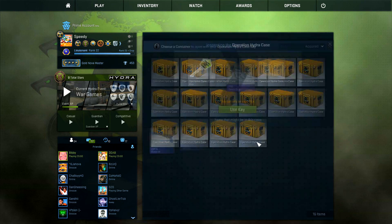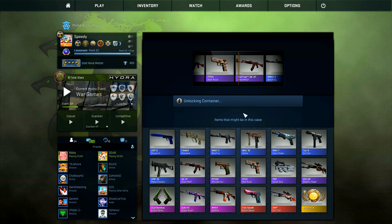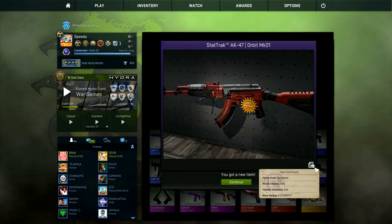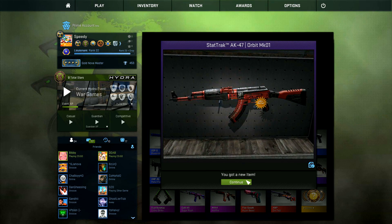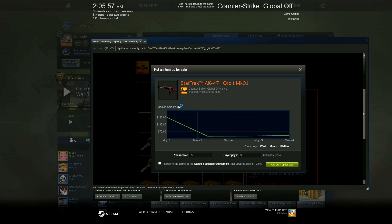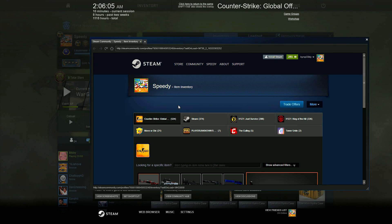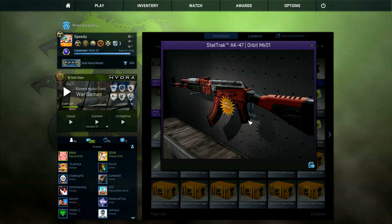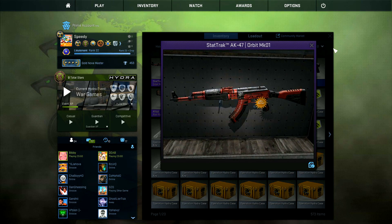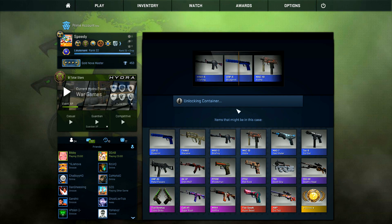Let's continue. And what's it gonna be? Our first pink! StatTrak AK-47 Orbit MK01 — that's a mouthful! Dude, this is freaking badass. Just barely minimal wear. Dude, that's awesome — like a badass AK. That thing's sick. How much is this selling for right now? $65, guys — $65! Holy crap, what a skin! Let's inspect this one more time. I kind of want to keep it. You put some good red stickers on there? Oh, that would look so nice. We'll probably be selling it because it's gonna go down in price, but for right now it's quite the grab.